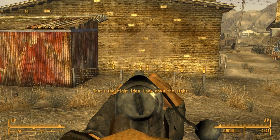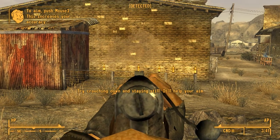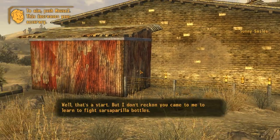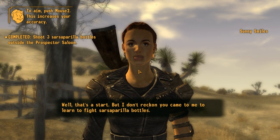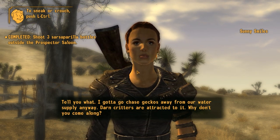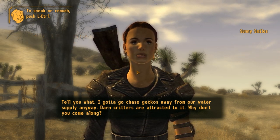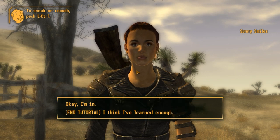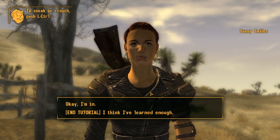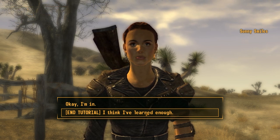That's the right idea. Look down the sight. Try crouching down and staying still — it'll help your aim. Next shot. Well, that's a start, but I don't reckon you came to me to learn to fight sarsaparilla bottles. The bottles put up a good fight by sitting still, but the gun lesson is over now and we must decide to help Sunny fight geckos or end the tutorial.